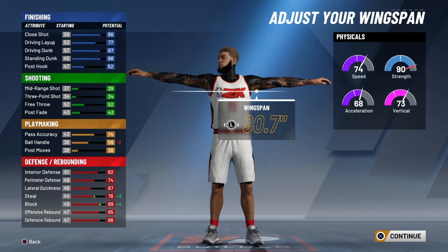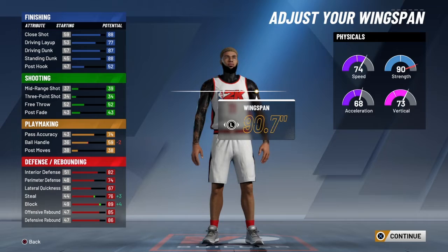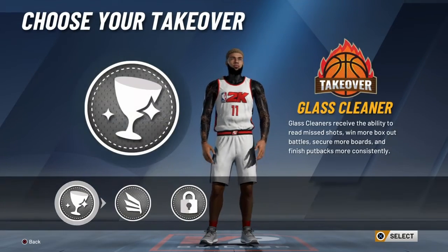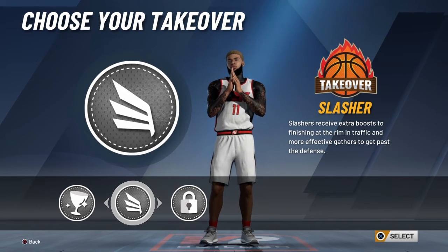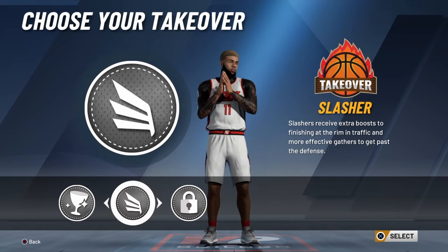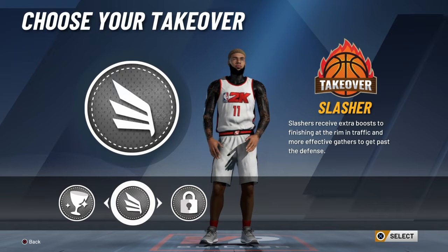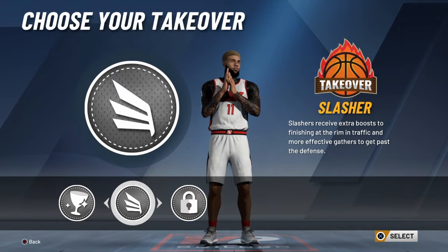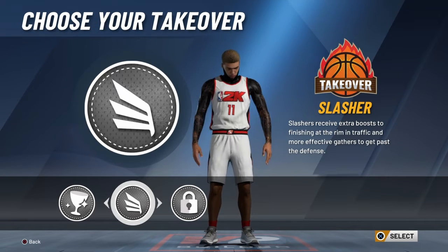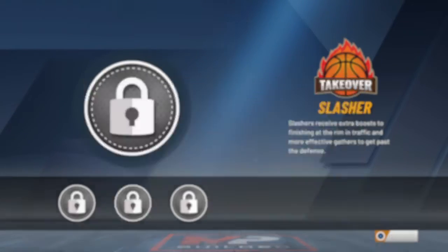Put max wingspan — it takes down your strength a little but that really doesn't matter. Look at your block: an 89 block, imagine what it'll be when you go to 99. Now you get to pick any takeover. If you want to have fun with your finisher, pick the slashing takeover — it's the most recommended. Slashers receive an extra boost to finishing at the rim in traffic and more effective gathers to get past the defense.